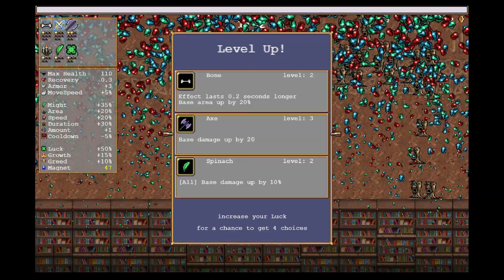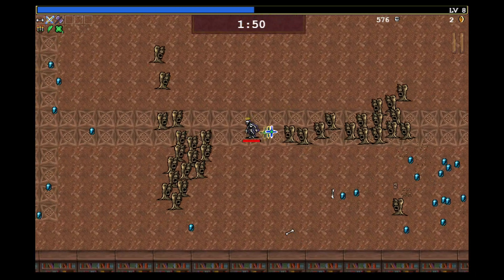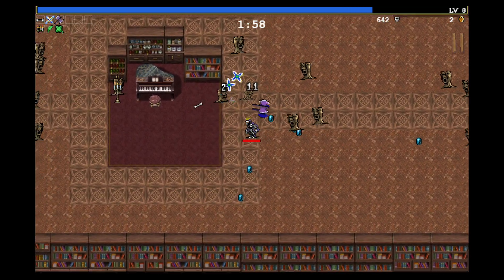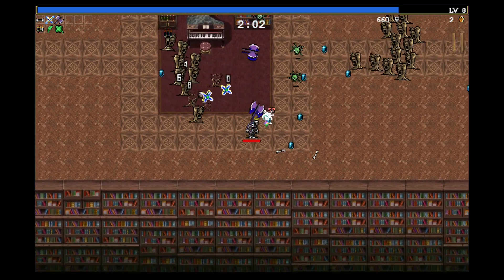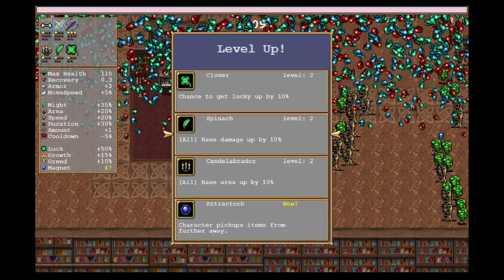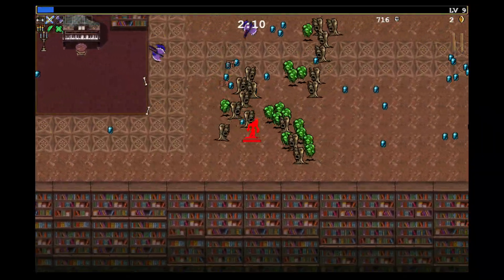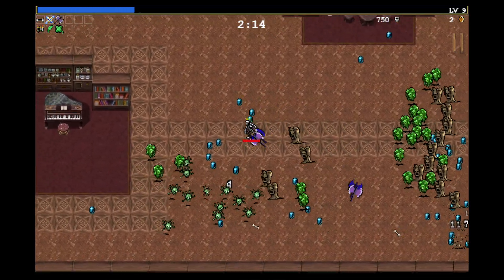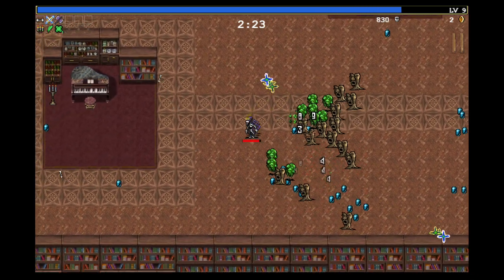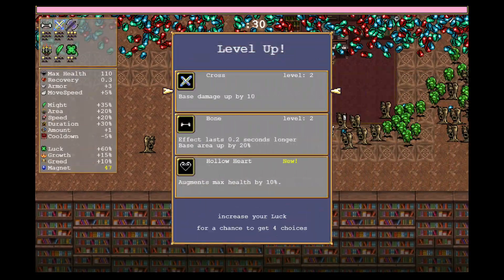Another level up — let's keep going with the axe. More base damage on the axe seems good. Getting hit a little bit here. I'm still trying to kind of run circles around these guys, but still making my way over to the left side of the screen, because that's where the tome is going to be that we want to get. I think maybe I just upgrade clover — luck is good to get early on. I'm taking some hits, I probably shouldn't be. The problem I usually have with getting over to the left is that more enemies seem to come from the right on this map.